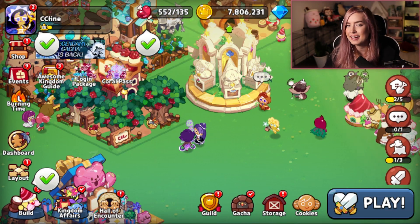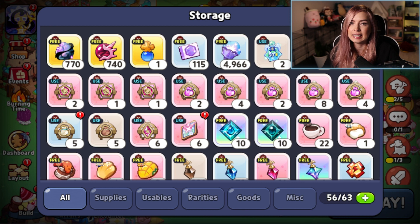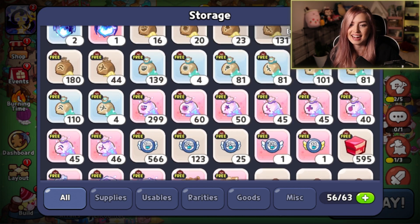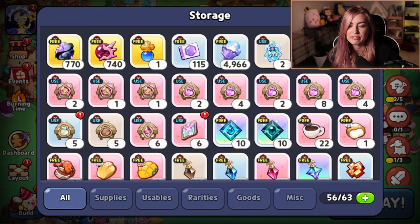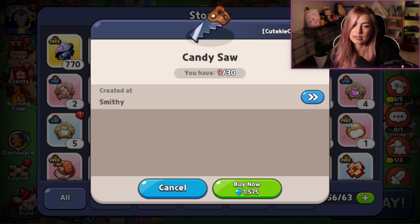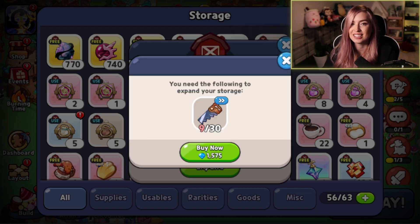Another place you can use crystals is storage. I'm going to click on my storage — if you're somebody who hoards items and collects things, and this goes along with producing a lot of different things, it all takes up storage. You'll see all the goods I have stored right now — steel powders, jellies, a lot of stuff. Eventually you can run out of room. One way to expand this is using materials, but if you're short — say you don't have 30 candy saws and don't want to craft them — you can always buy them using crystals. If you're in a pinch and need more room, that's a place you can use them.